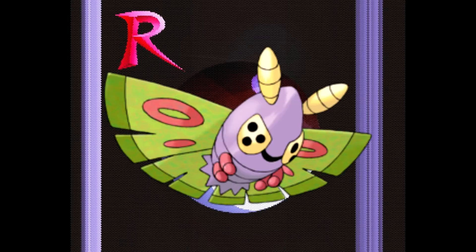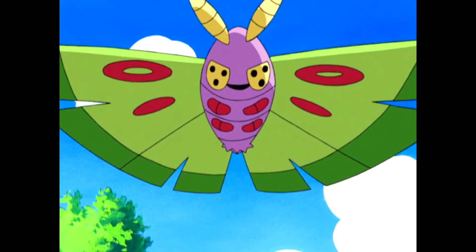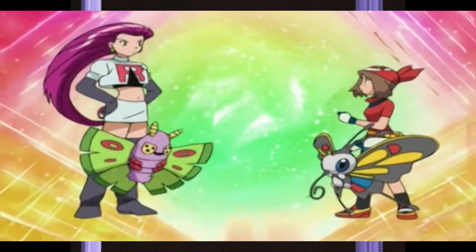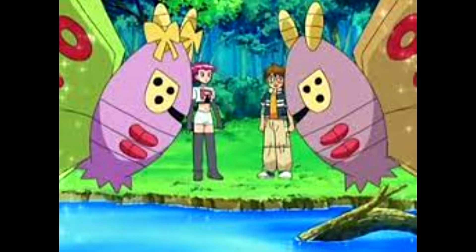Number 8. We have Dustox. Dustox is my favorite Wurmple evolution. Unfortunately I found 6 shiny Wurmples and they all turned into Beautiflys, which sucks a lot. What's unique about Wurmple is that its personality values determine its evolution, making it 50-50 on whether you get a Beautifly or Dustox. I think everyone remembers both Pokemon since May in the anime ended up getting a Beautifly and Jessie from Team Rocket ended up getting a Dustox. When I think of shinies I think of Dustox because it has one of the best shinies ever — this orangish brownish tint to the wings with red circles. It makes it look more like a moth. It's one of my favorite bug types ever and it always has a spot on my team and in my heart.